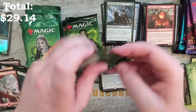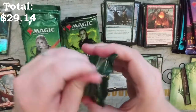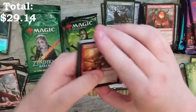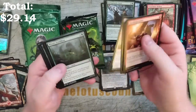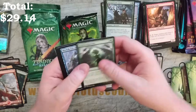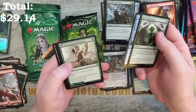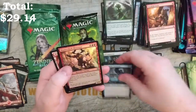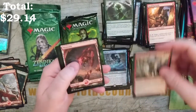So we've got the next one here. Let's see how well it does — is it as spicy as the first? Okay, we've got Roiling Regrowth, Merfolk Falconeer, Vastwood Fortification, and a Coralhelm Chronicler, with a Shatterskull Minotaur foil.